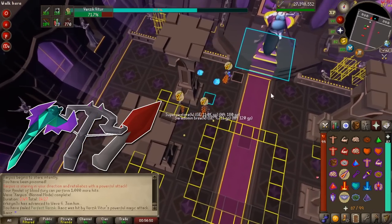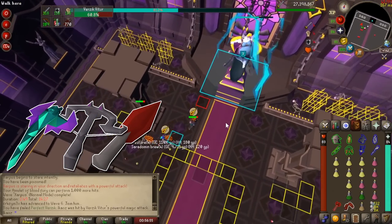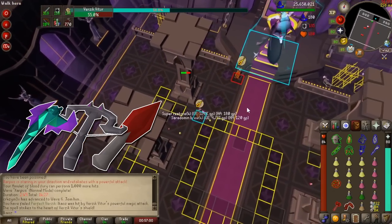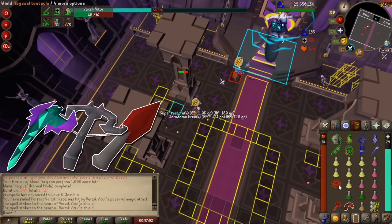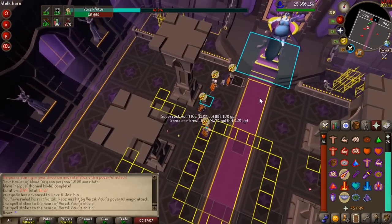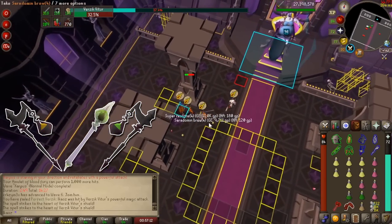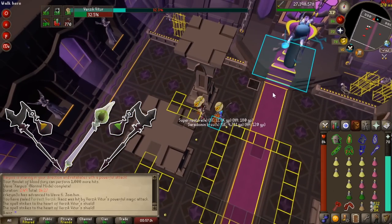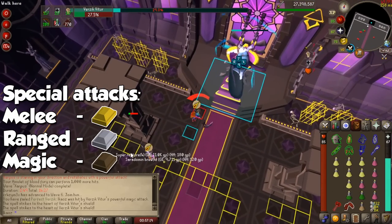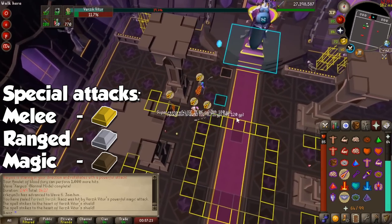The not-so-close second is ranged. Typical special attack weapons include the Blowpipe, Armadyl Crossbow, Dragon thrown weapons, and more niche ones like the Dark Bow and Dragon Crossbow. Only the first two are more commonly used, but this style offers a good variety of fun special attacks. That means magic is our clear loser in this round. For weapons you would typically use, we have the Volatile and Eldritch Nightmare Staves, and maybe the Staff of the Dead. You can't forget about the Dawnbringer in TOB, but it still wouldn't bring magic near the variety of the other two.